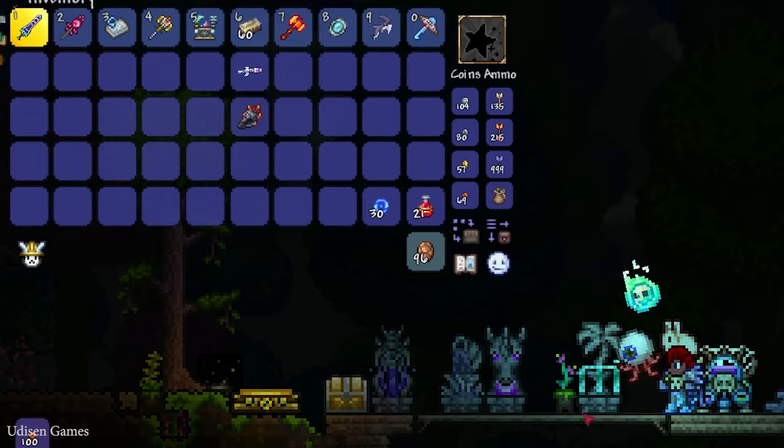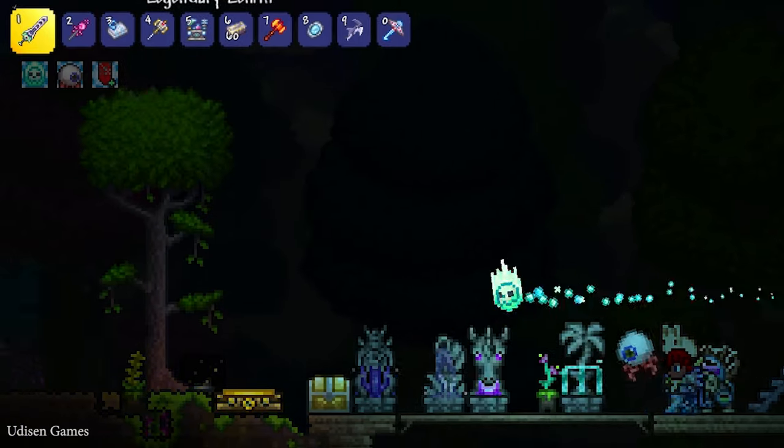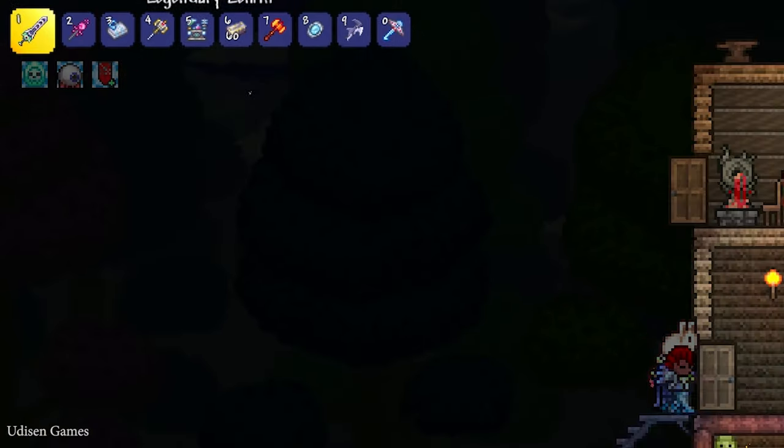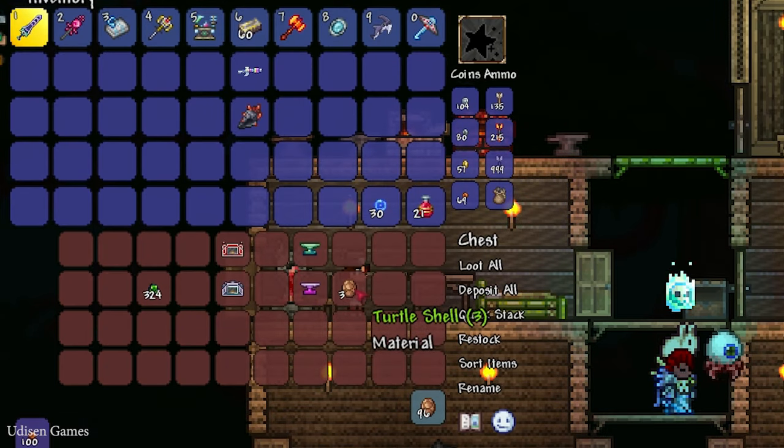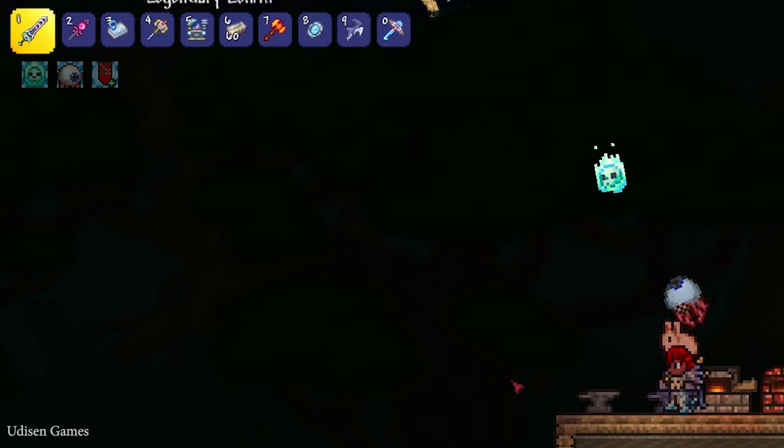All this stuff you can find in the underground jungle. Also, the Turtle Shell is a very rare drop from a very special enemy there.